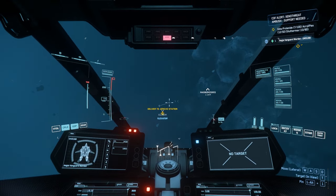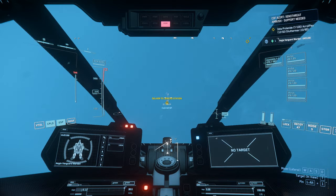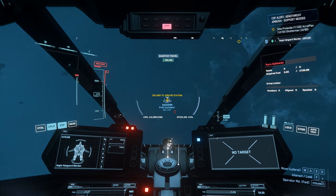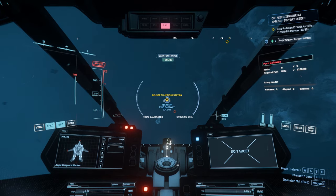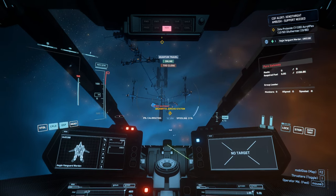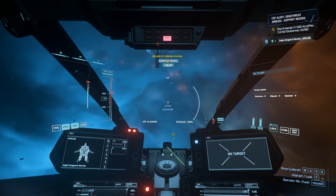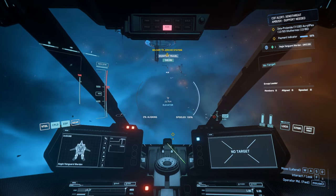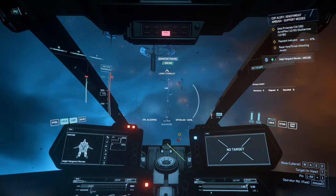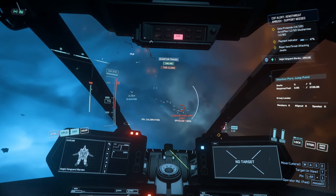Shall we just head to Jericho station? Supply doesn't do anything here. Beep beep beep — we woke people up, I know, but there are no enemies around at the moment. Why would there be? There's nothing there to get. Calculating — Pyro gateway, let's go. We're back pretty much where we were before. Oh, it's a Javelin — shows what I know, hey folks.